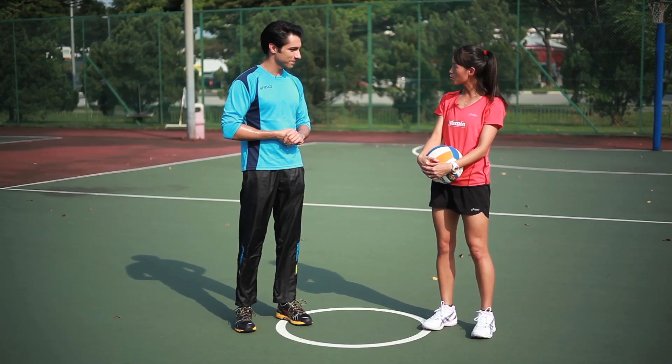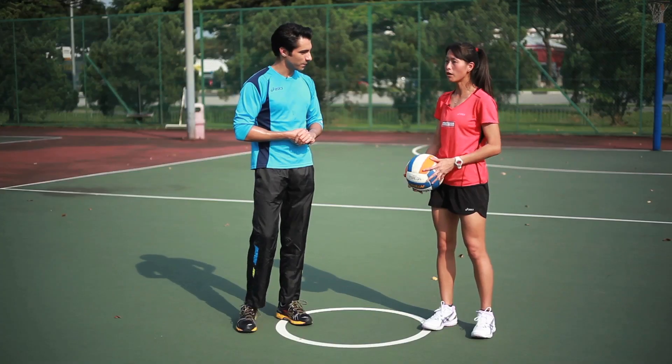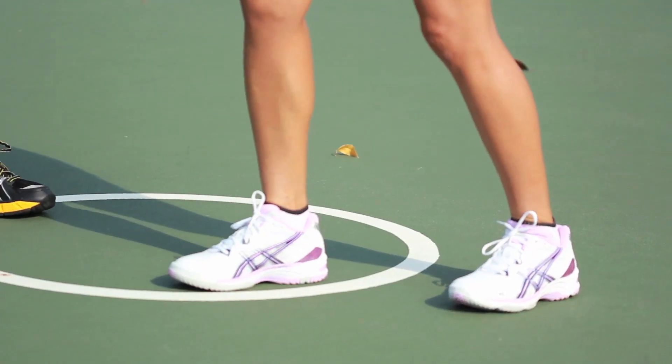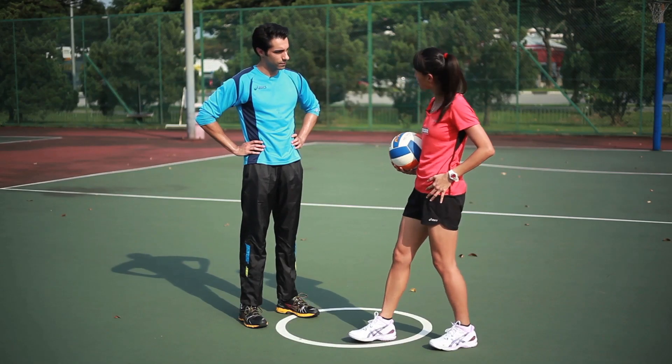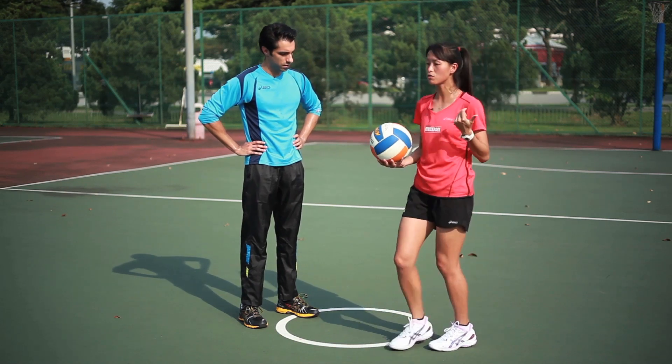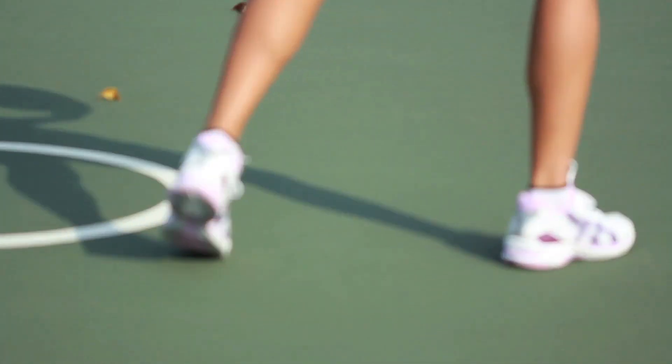Basically I have four basic rules for you to remember. The first one is actually known as the footwork rule. So upon receiving the ball, I may jump, I may run. When I run into it, the first foot that lands is the landing foot and we cannot reground the landing foot. So if I step left, I have to turn to the other side. All I have to do is to pivot without regrounding it.